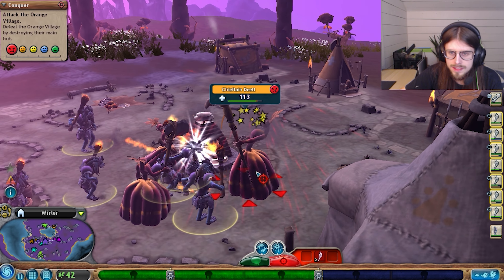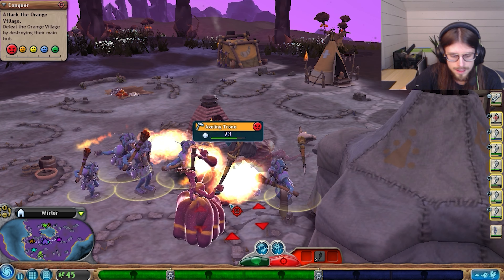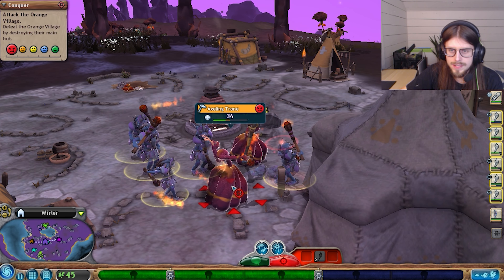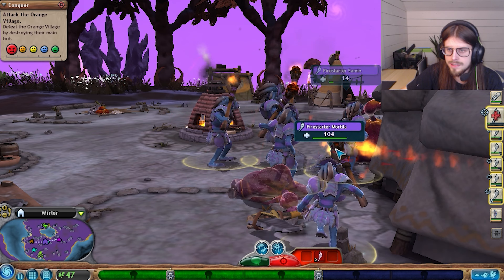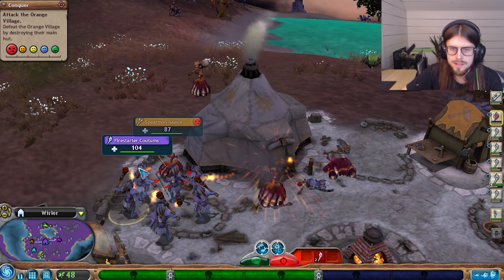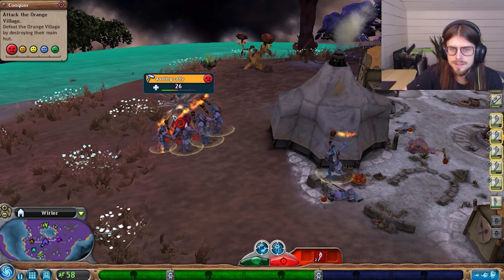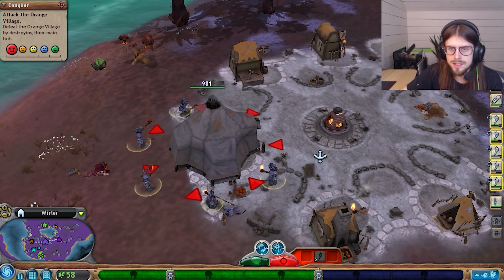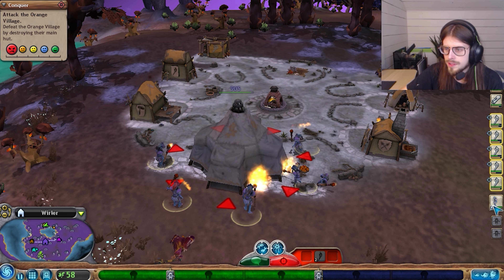Take out the Chieftain. Take this one out. We got this. Come on. Yes! One more. There's a hidden one over here - take this one out. Then we're going to attack the Hut. They only have one left. This should not be a problem for us to take out, hopefully we can get enough of it destroyed before any more appear.